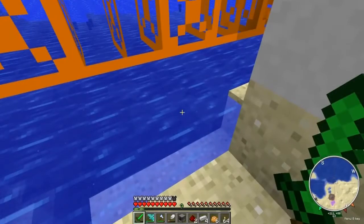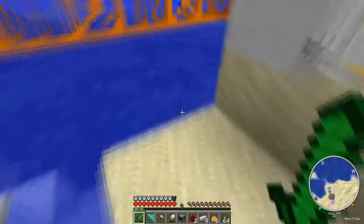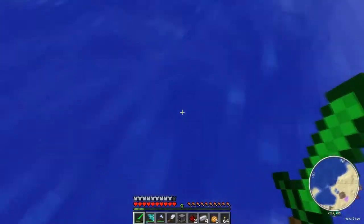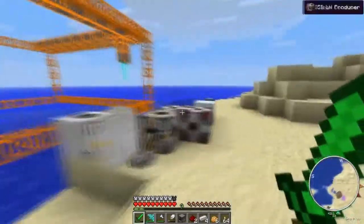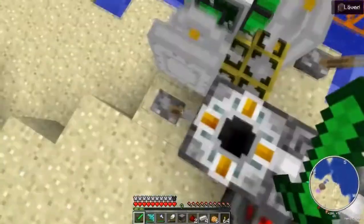I didn't attach a chest. Seriously? Are there just items everywhere? No — it's been five minutes, I just turned the server on, there was nothing, just a big hole. I need to restart it. Where did I put the chest? I don't know. It's running really nicely though.